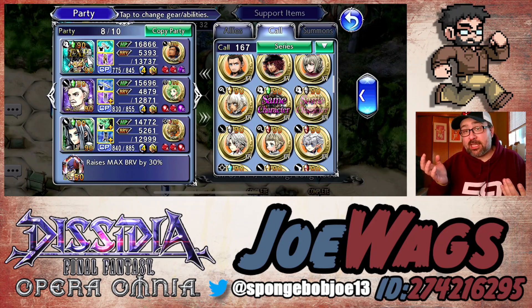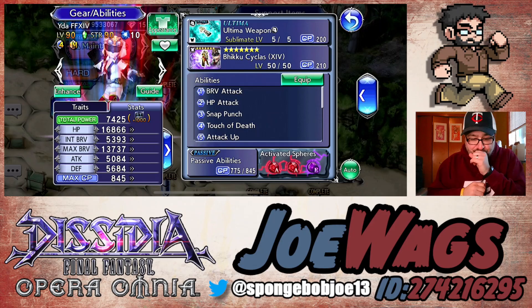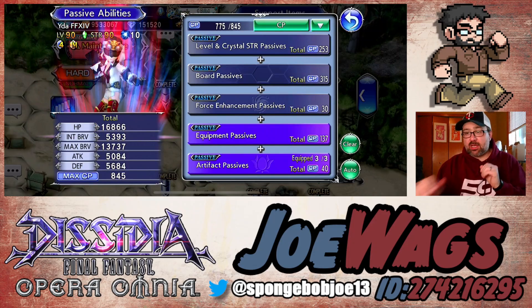Right now, if you're getting Ida, you probably just picked her up on the side when you summoned on another banner. You're probably not going to use her unless you want to do the Ida Roth combo. So let's go ahead and look at her actual character, her artifacts and her spheres. She's very basic.